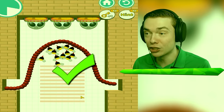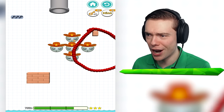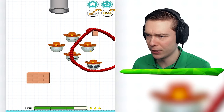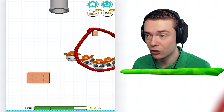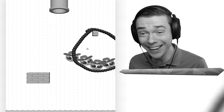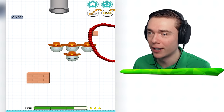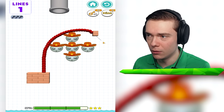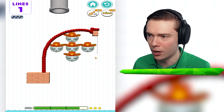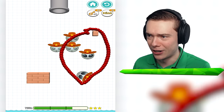Wow! That just looks terrible! Yeehaw, partner! We have some cowboys in the house! Wait, but they gotta go right into here — there you go! Come on, get that last one too! No! Where did he go? I should wake him up before I complete this drawing! How does that work though? Maybe I gotta go all the way around like this — come on! That's it! Much better, I guess!